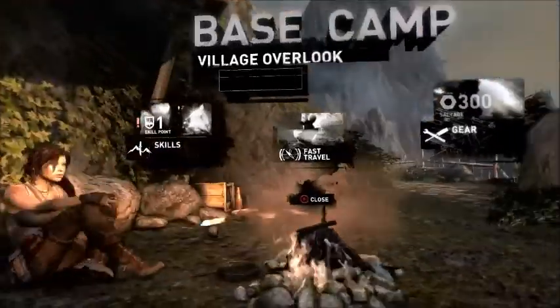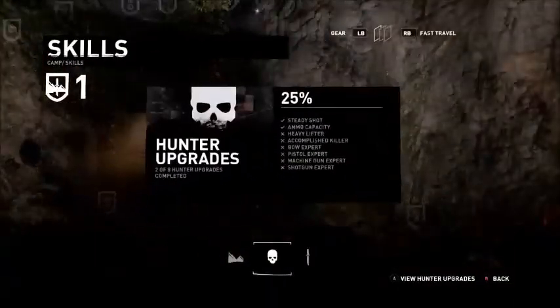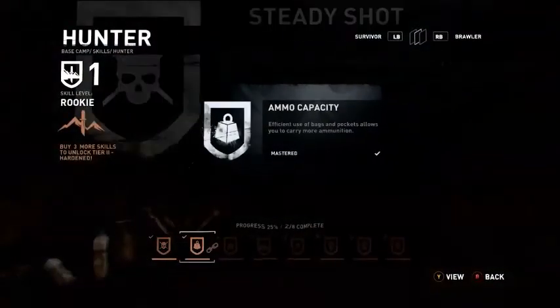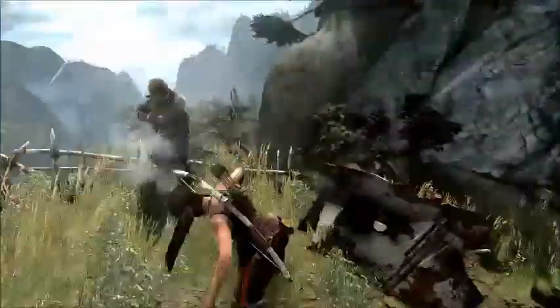A key element of this new Tomb Raider is the base camp system. Base camps are the backbone of the game, acting as the customization hub, allowing us to develop and support the three core experiences within the game: smart, resourceful Lara, exploration, and survival combat.